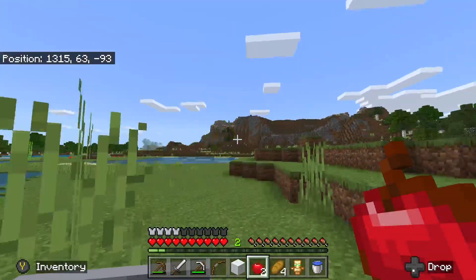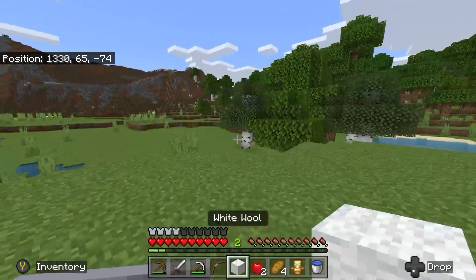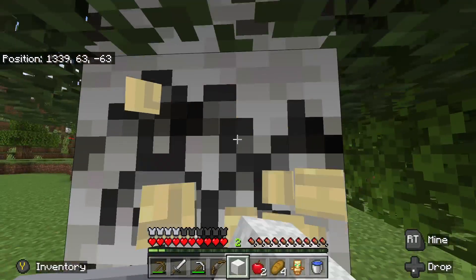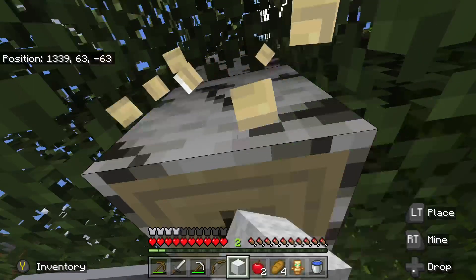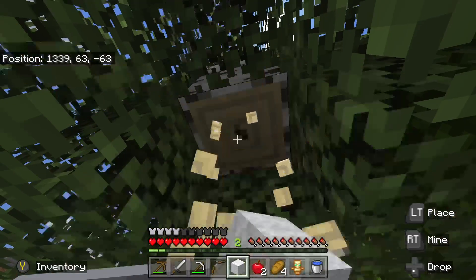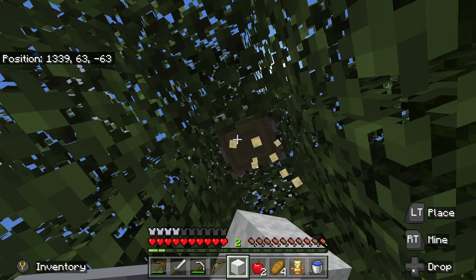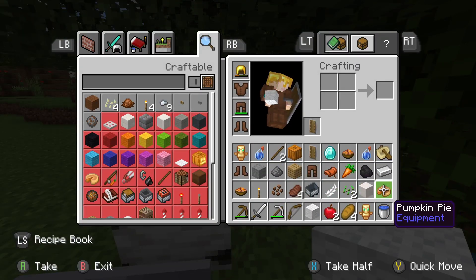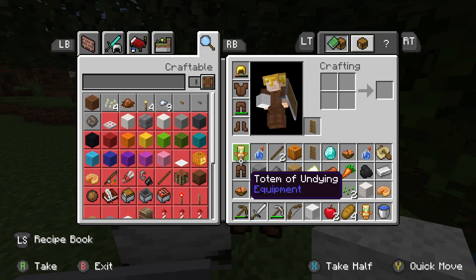Let's see what this tree gives us. Punch some trees - birch tree, what do you give me? That's a carrot - thank you. I can't really see what it's giving me, but that looked like stone. Block of quartz - nice. Let's get rid of this stuff. Is that a map? It is a map - that's actually kind of nice.